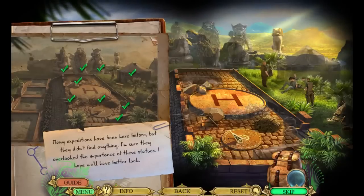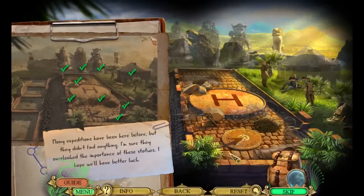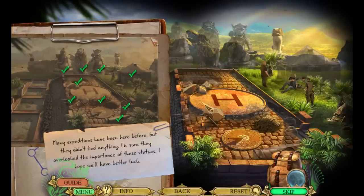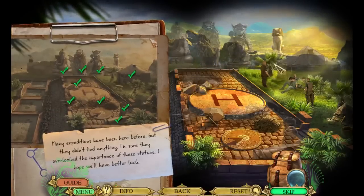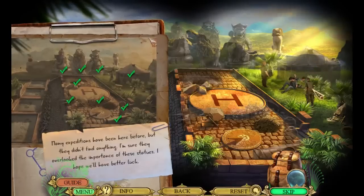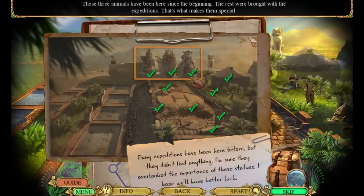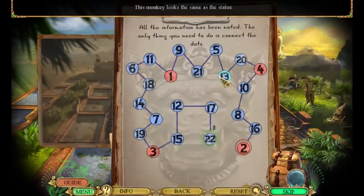Oh, I thought we were done! Let's see here — anything else I'm missing? There's like a bench there — there we go. Those three animals have been here since the beginning; the rest were brought with the expedition. That's what makes them special. This monkey looks the same as the statue.